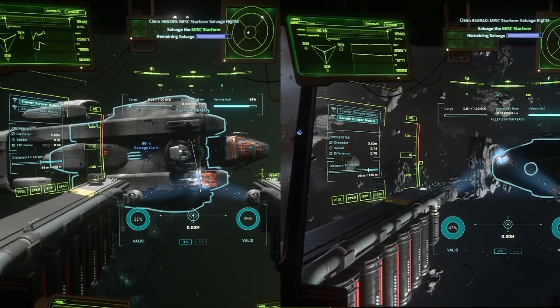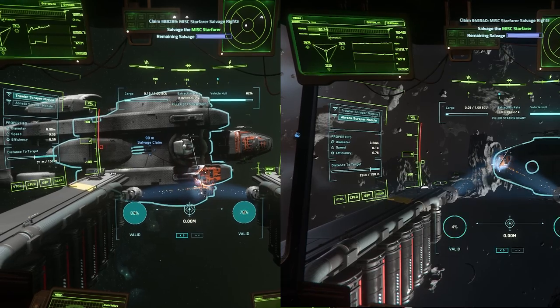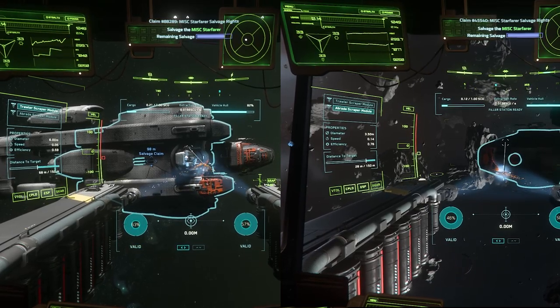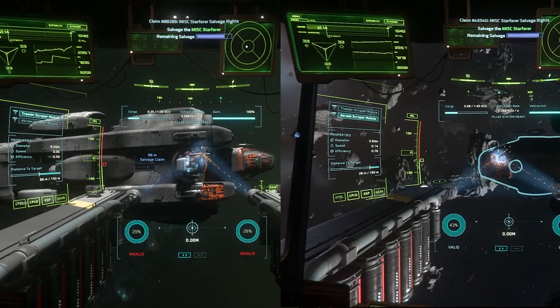You can get the trawler module pretty much anywhere near one of the main cities — Area 18, New Babbage, and Orison all have it. Port Tressler has it, Everest Harbor covers Loreville, and Baijini Point is above Area 18. So I equipped those and decided to check out the difference. This time on the left I'm putting the trawler, while the abrade stays on the right.